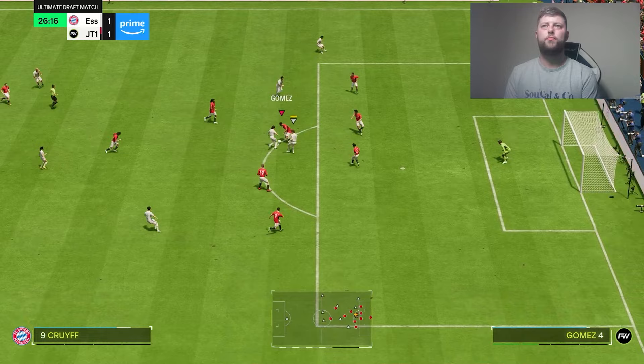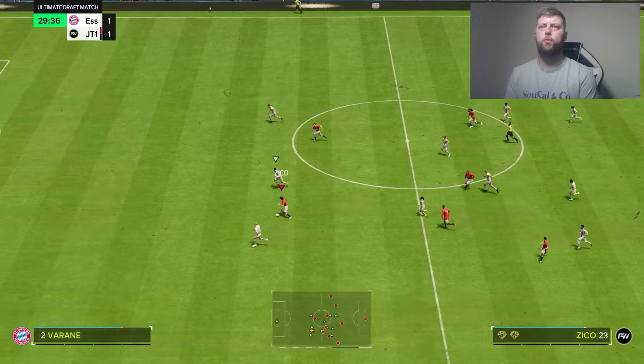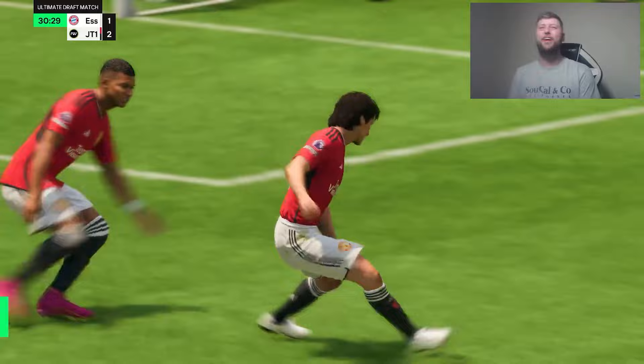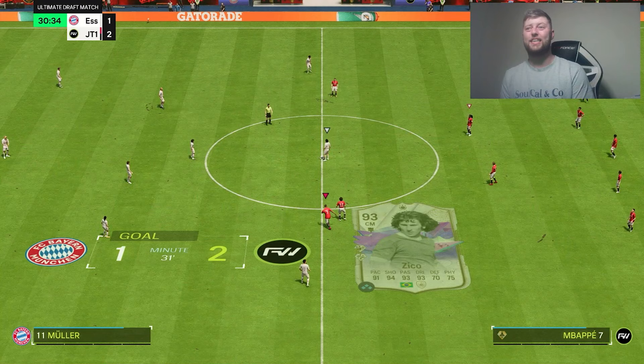We've got technical — why am I not using any technical here? Beautiful, beautiful — bang! He's got a lovely finish just inside, just outside the box. That is Zico territory — it's just a thunderstruck straight across and there's not even a power shot on it.